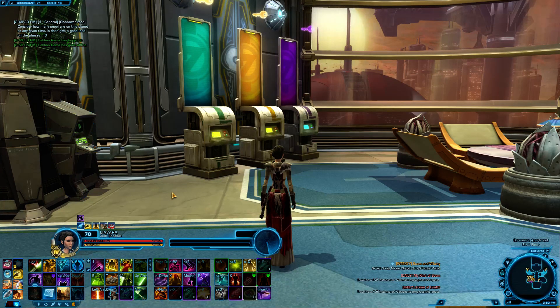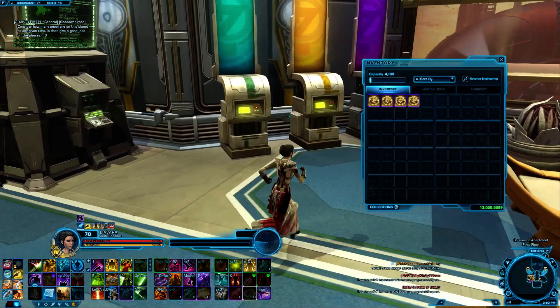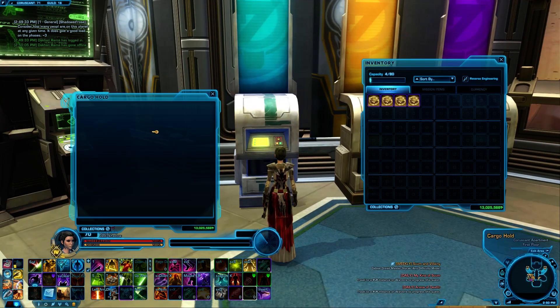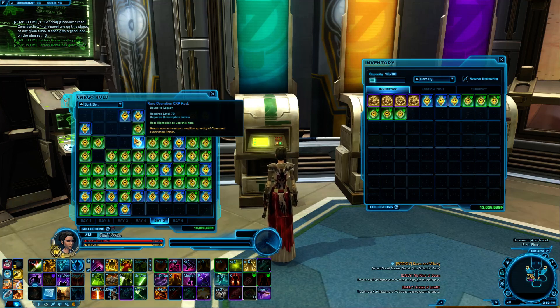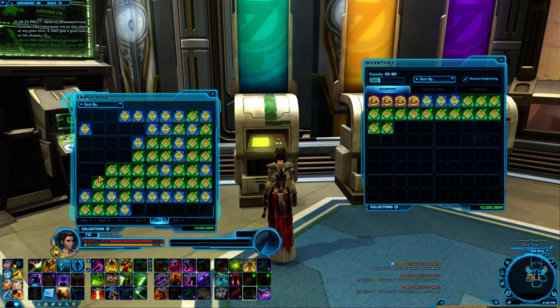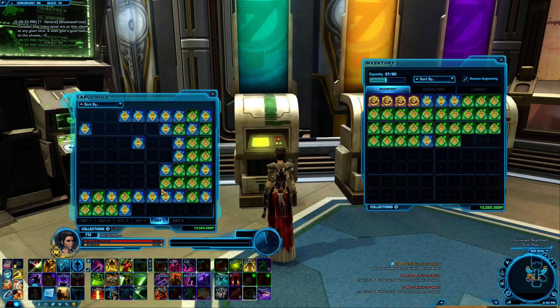Howdy friends, welcome to another command crate opening video. You might notice I only have four command crates in my inventory, which would make for a pretty short video. However, I do have somewhere in here — there they are — plenty of bonus CXP consumables. Let's go ahead and take these out. Some of the blue ones are from the command crates themselves, and others are from operations.